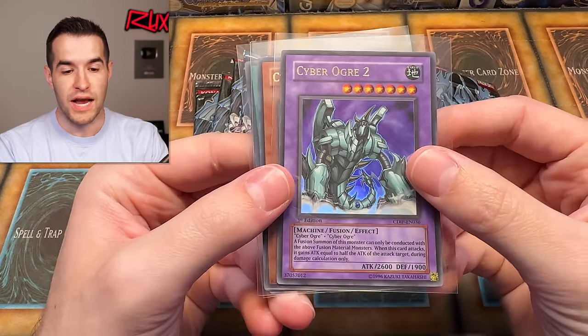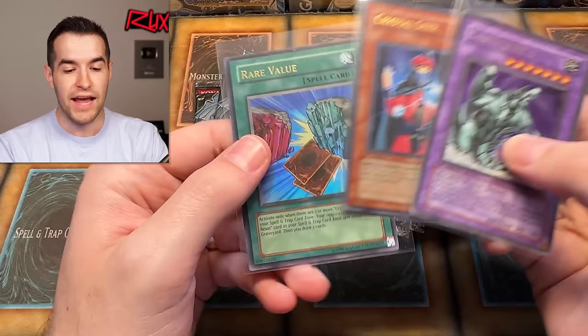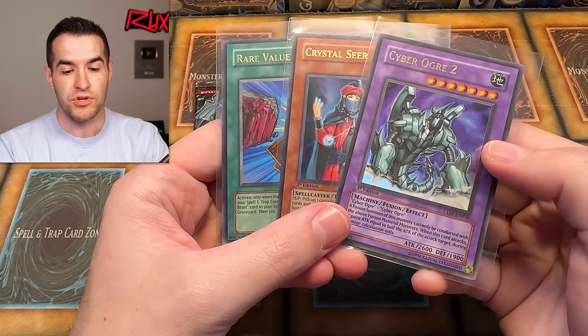We are starting off with a giveaway as well. We have a bunch of GX cards: Cyber Ogre 2, Crystal Seer, and Rare Value — all Ultra Rares from GX sets. Just like the video, be subscribed with notifications on. Let me know what you think will be the best opening from Legacy Week GX Edition, and let me know down below which set will have the best pulls.